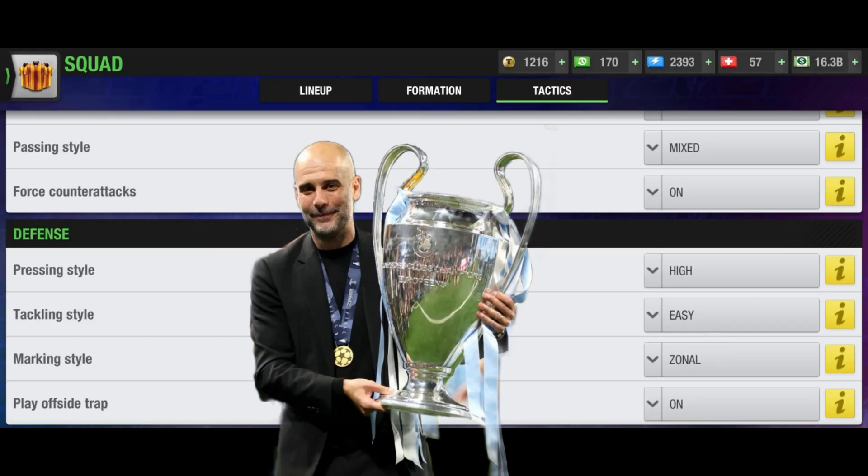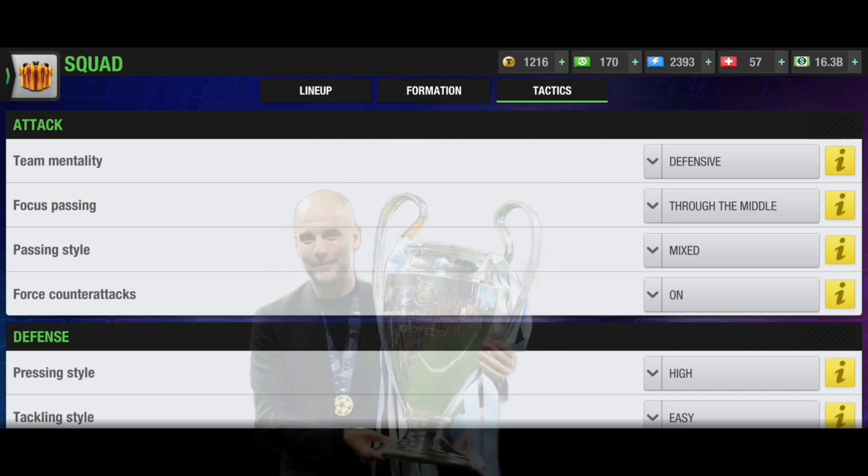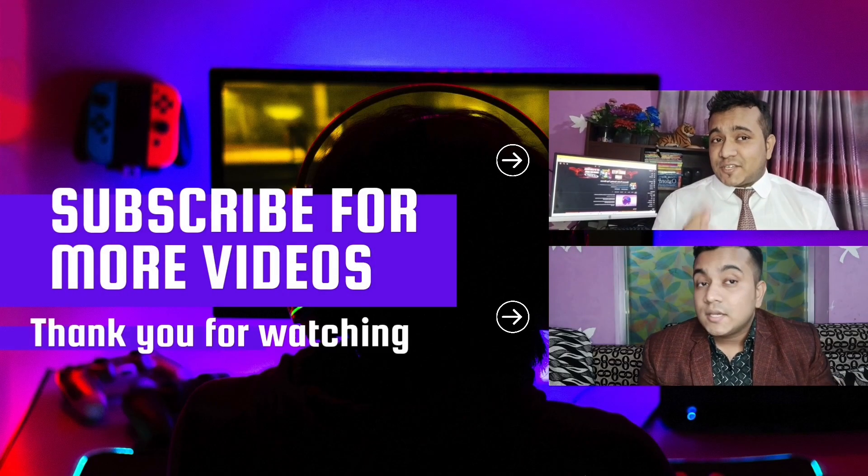Pressing style should be High, since you are using many 200%+ players. For tackling, go Easy normally, but switch to Hard when you are losing. For marking style, use Zonal — since you only have three DCs, you cannot man-mark every player, so Zonal is best. Offside trap can be toggled On or Off depending on the opponent. In conclusion, this is the best formation if you have those key players, but the worst formation if you don't.